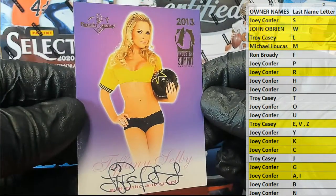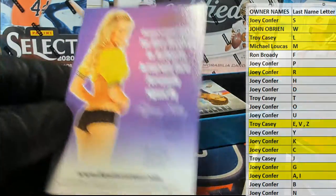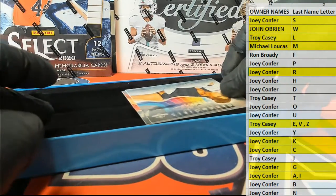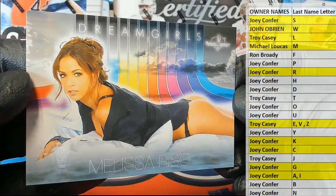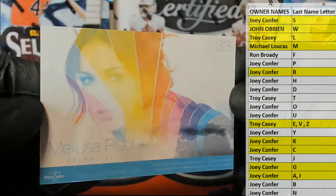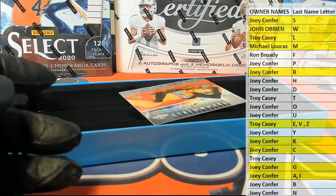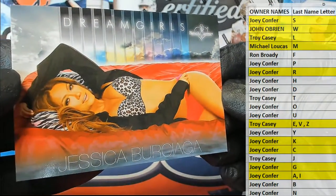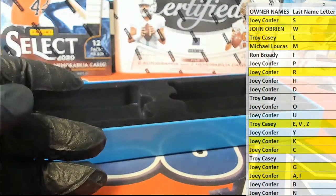Alright, here's our next one guys — Tiffany Selby. Yes sir, letter S, daddy's Joey C. We got Melissa Rizzo — one of my personal favorites right here, if people ask, that's one of them. Melissa Rizzo, Melissa Rizzo — no relation to Frank Rizzo. And that's Joey C. And then Jessica Bersiaga. And that's letter B, that is Joey C.